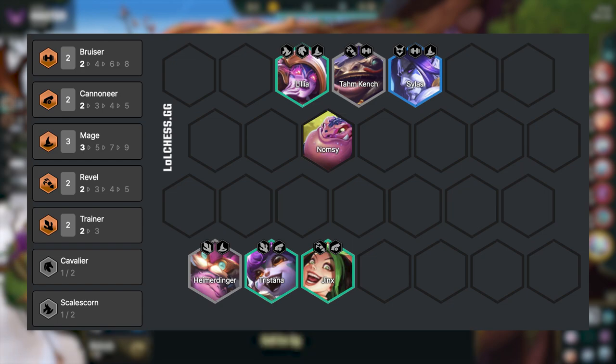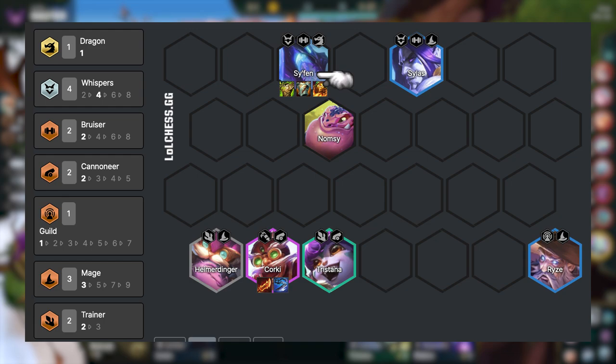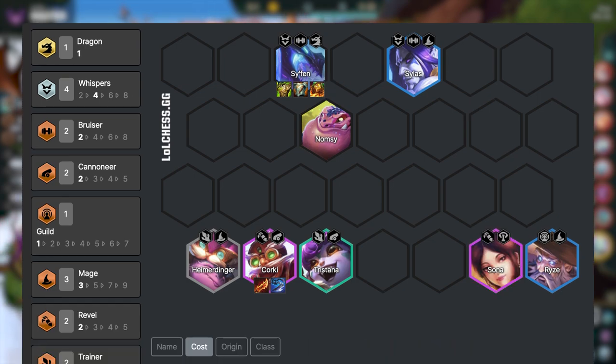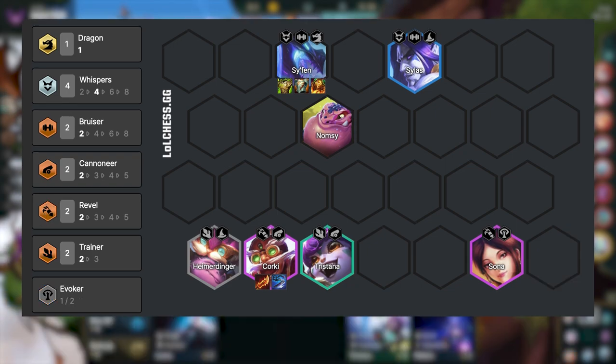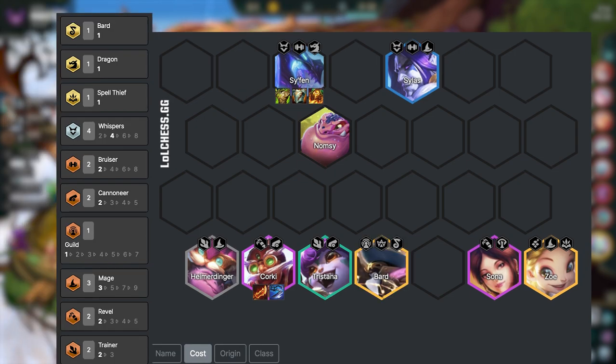Another transition we can make is into Siphon frontline. This variation is good to know, especially if you have a hard time hitting Idas and if you hit a Siphon 2-star on your rolldown. From the mage variant, we go level 7 and play Corki and Siphon. We put the tanky items on Siphon, who's going to frontline and CC the whole enemy team. At level 8, we can play Sona, giving us Rebel, and potentially swap out our third mage for Zoe. Morello is still insane on Sona here — if you do build it, don't build Sunfire on Siphon. To cap out this variant at level 9, we put in Bard and start itemizing Zoe, who works really well with mana items and Static Shiv.